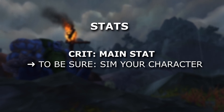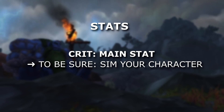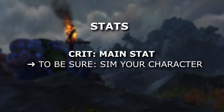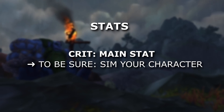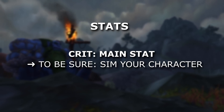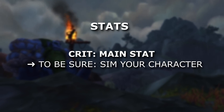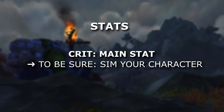Best in slot tier pieces and how the four-set influences our stats. The two-set is pretty sweet, increasing the length of Combustion by two seconds. The four-set gives us 10% increased crit chance for 14 seconds during Combustion. This triggered a lot of people into thinking we went back to early Legion fire mage play, trying to fit as many instant Pyroblasts into that Rune of Power/Combustion window. I'll explain this during the rotation part. As for stats, crit becomes again a really high valued stat, unlike with our tier 20 set where crit was very weak.